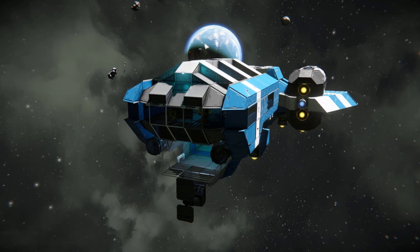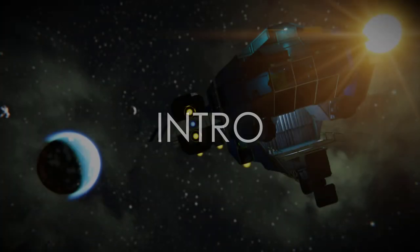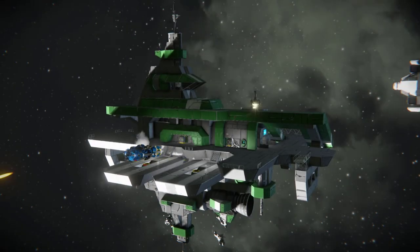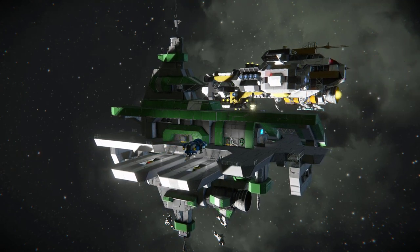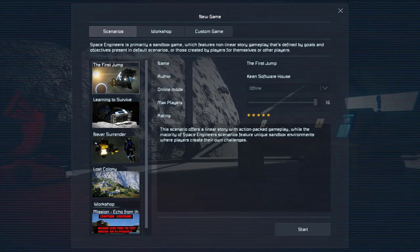Today we'll be looking at one of the best looking ships in the game, the Blue Ambassador. You can pick this ship up in Economy Worlds for around 175 million space credits. Chances are you've already seen this ship, as it's featured in the thumbnail for the first jump story scenario in the game.